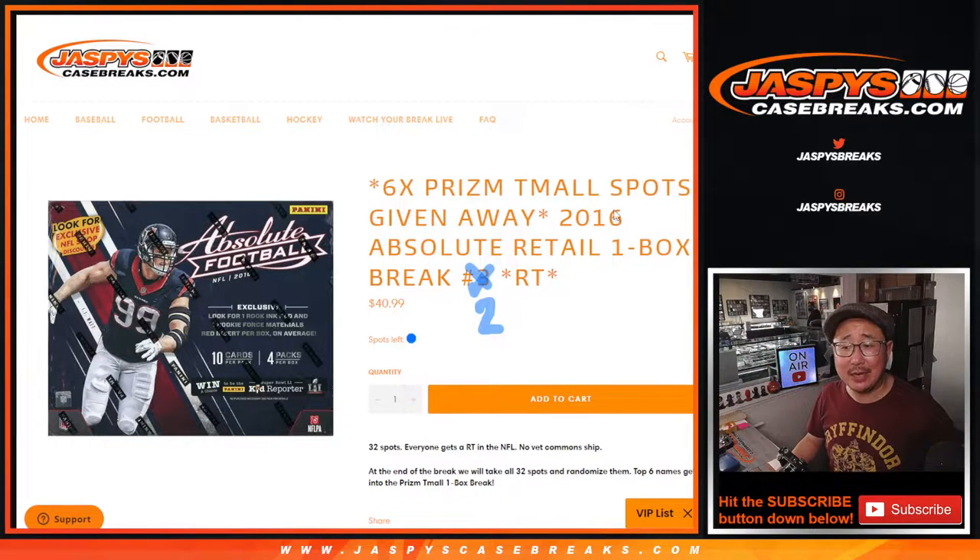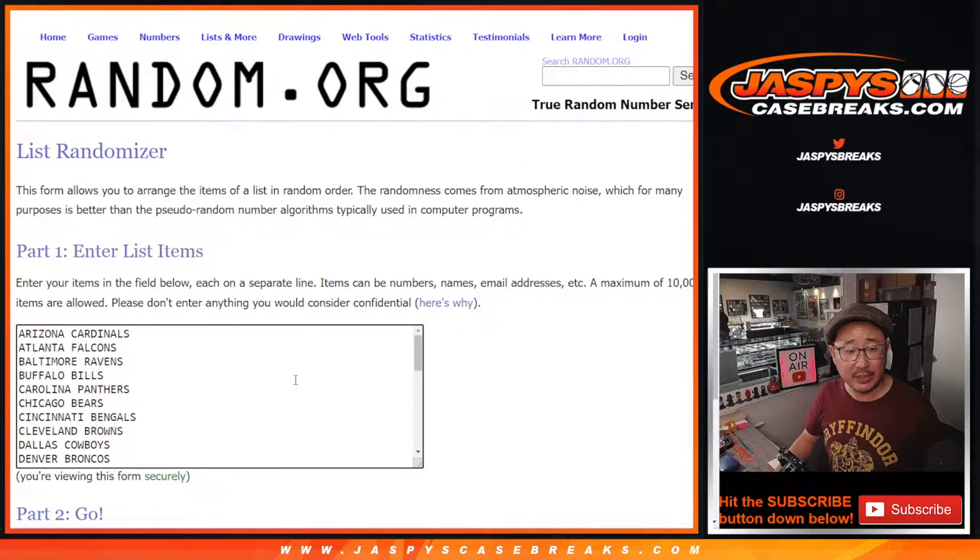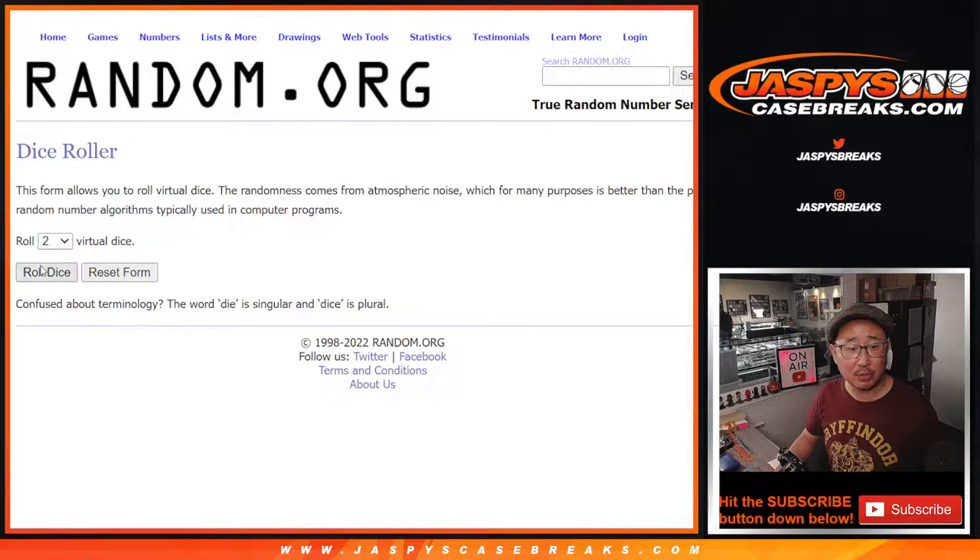Hi everyone, Joe for JaspiesCaseBreaks.com coming at you with 2016 Panini Absolute Football Retail Edition Random Team Break No. 2. At the end of the break, we're giving away six spots in that Prism Football Team All Break, which is a break where you can win a $6,000 Super Bowl Mixer Spot. Big thanks to this group for getting in. Let's roll it, let's randomize it.